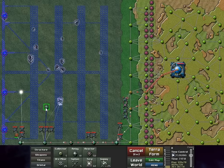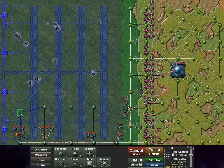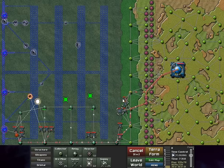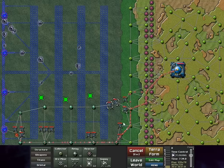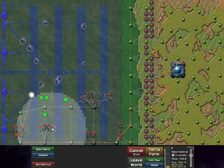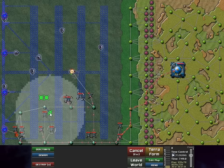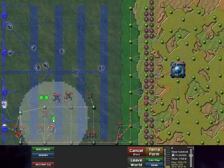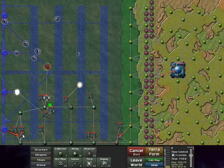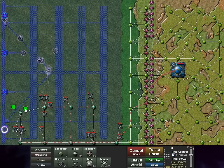Things are moving well. I'm going to get through without much issue and go ahead and plan to advance forward. One nest down! That of course left a power zone, but I'm not even going to mess around with the power zones right now — I'm just going to push forward.